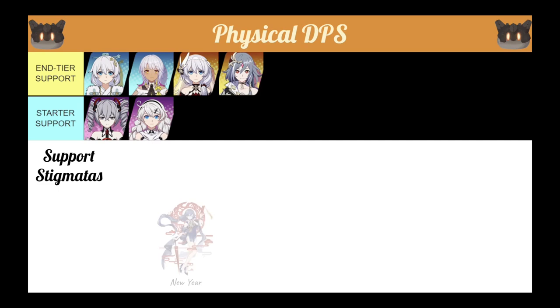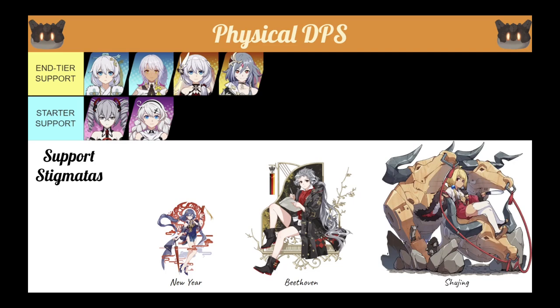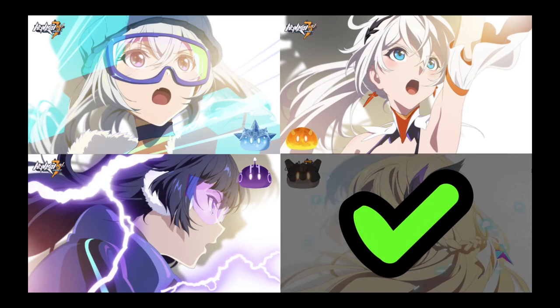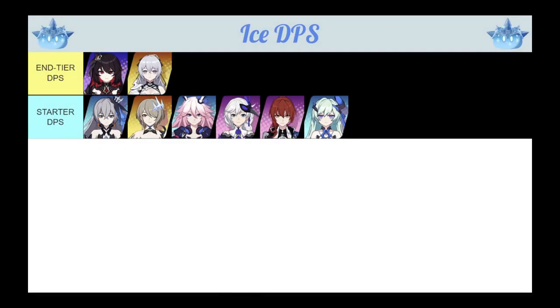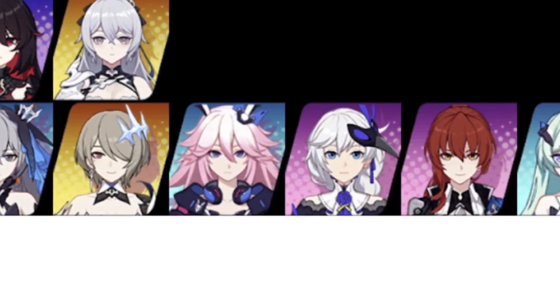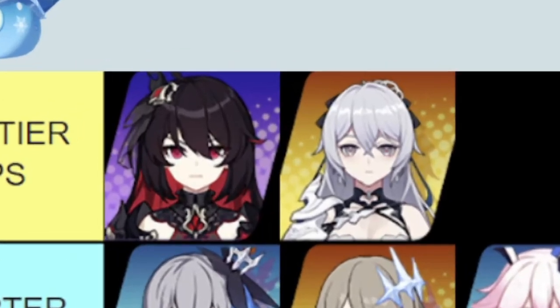The support stigmatas start off with the New Year Set and onwards to the Beethoven Set from the Foundry, but ultimately you want to get the all-time favourite Xiu Jing Set. For your Ice Queen teams, you might want to start off with Herschel of Reason, Adrenaline Artemis, Memento Sakura or 6S, but currently Silverwing stands atop the rest.